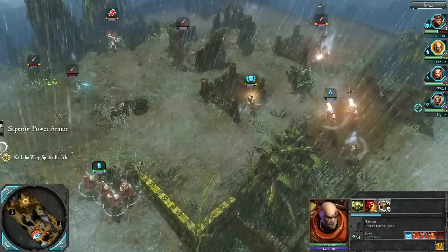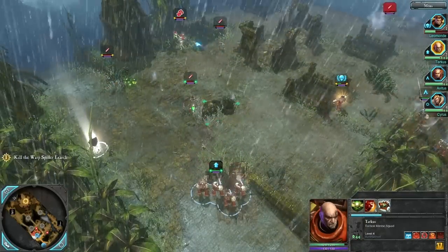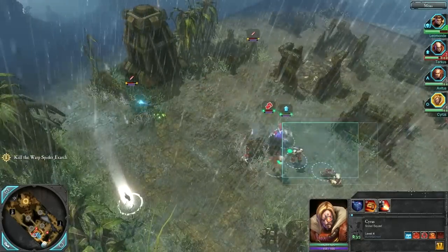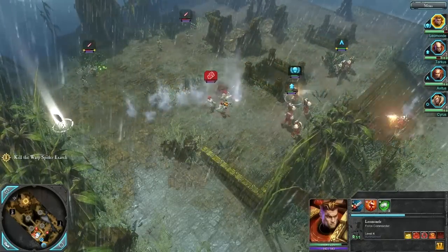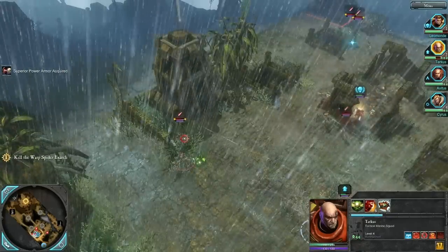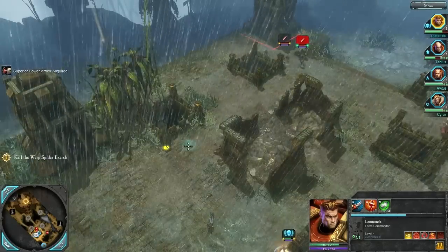This group over here is being held down fairly well. There's some basic power armor being dropped. We're going to have to advance, I think, because the Force Commander is taking some fire. Let's have them focus on him and clear out this cover. Force Commander is going to fall back; let's move him on up and get Cyrus into position as well — I've been forgetting about him. Our Force Commander has had enough time to get healed up and they're suppressed, so we should just butcher them to the man right here.